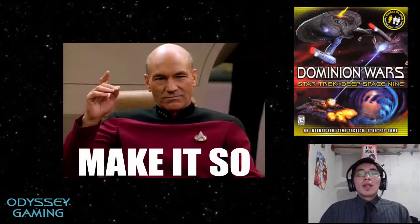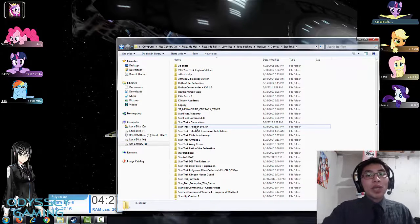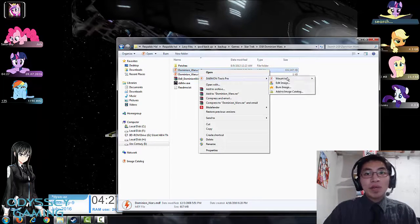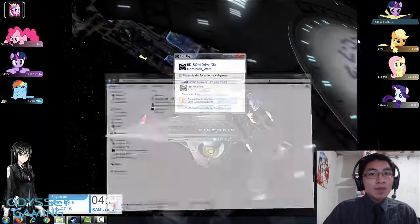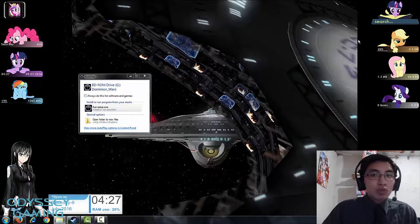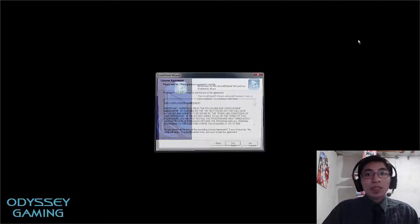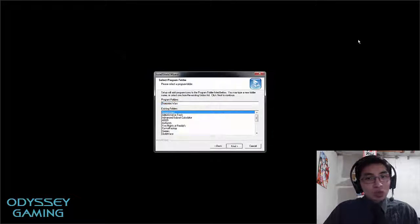Let's get started. The first step is installing the game. If you have your CD, put it in and run the installation executable. If you're using an image file like I am, mount it using Daemon Tools or Alcohol 52% and run the installation file. The installation should run regardless of your operating system as long as you run it as administrator.